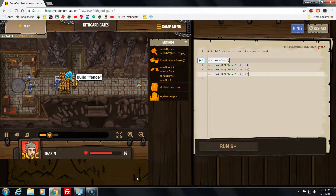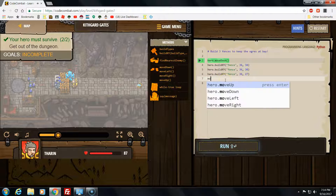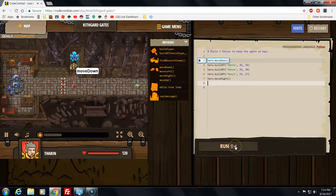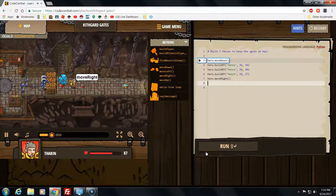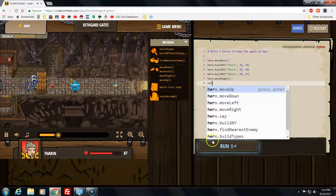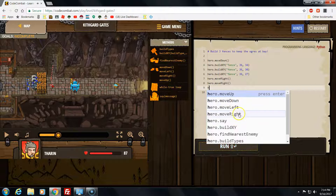Build a fence, build a fence - yay! Okay, that was over - just one more. I need to get out. Move right, move right. I have to move right and get out of here. Run! Come on, quickly. Move right, get out of here. Move right, move right, and then move right again.